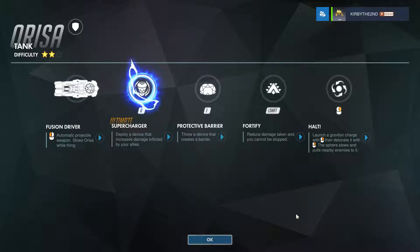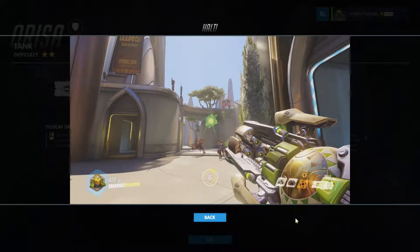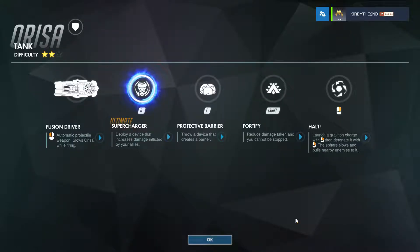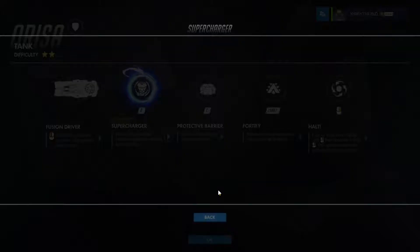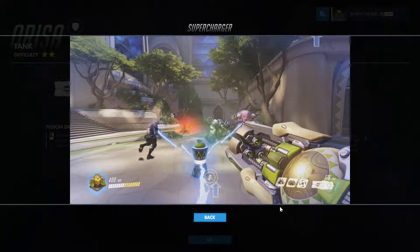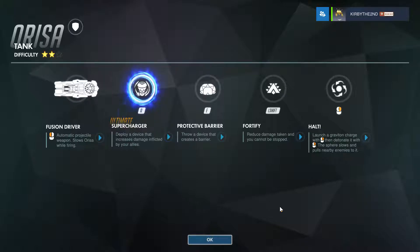Her right-click is called Halt. You launch a Graviton charge with right-click, then detonate it with right-click again. The sphere slows and pulls nearby enemies into one centralized spot. There's an achievement for pulling enemies into like 900 damage or something — I haven't gotten it yet. And then Orisa's crème de la crème is her ultimate, Supercharger, which deploys a device that increases damage inflicted by your allies — basically a Mercy boost for everyone in the vicinity.